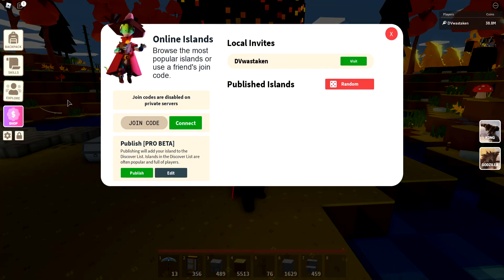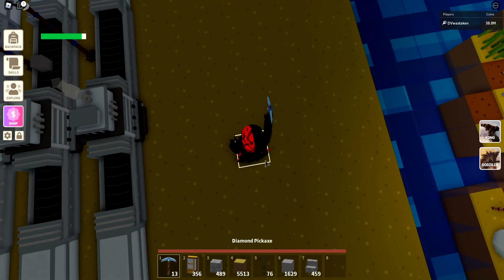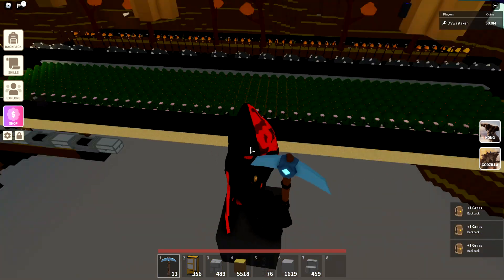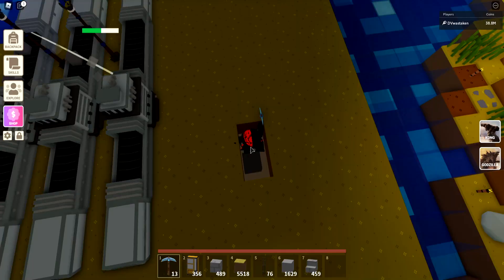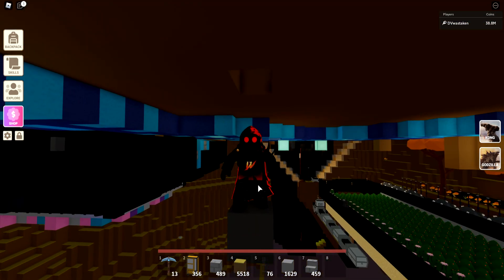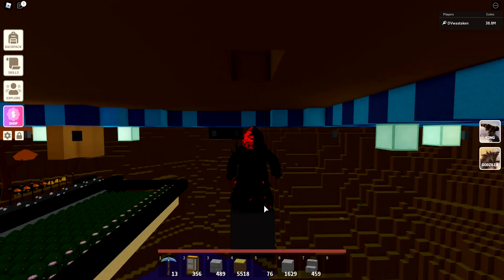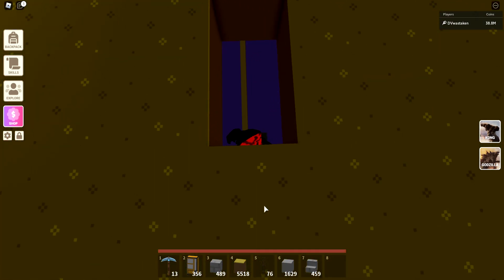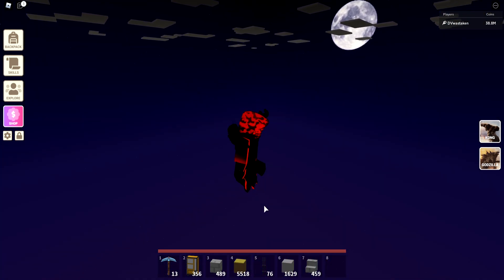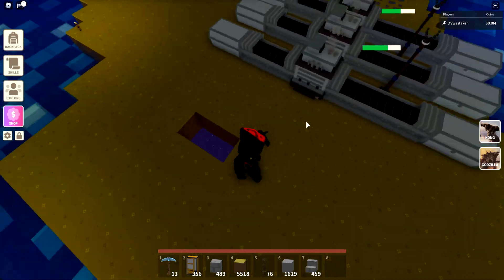First thing you need to do is spawn on your island — you can reset and you'll see it's the same spot. If you break right beneath you and have an island with bedrock, you're going to be sitting on top of bedrock. This is problematic, so if you can, go reset your island and get one of the newer islands — they don't have bedrock, so players will continue falling as far as you want.